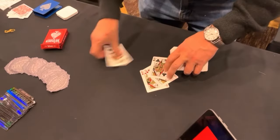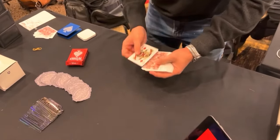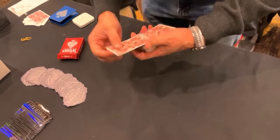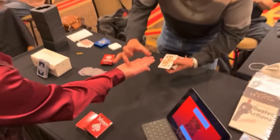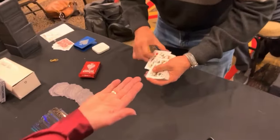Now, of course, what's interesting is not only can you perform this effect forwards, but you can perform it backwards. Let's try it this way. You can see the four queens. Hold out your hand flat for me like this. I'm going to place one here — not the actual queen, but the idea. That leaves us with just three. One, two, and three.